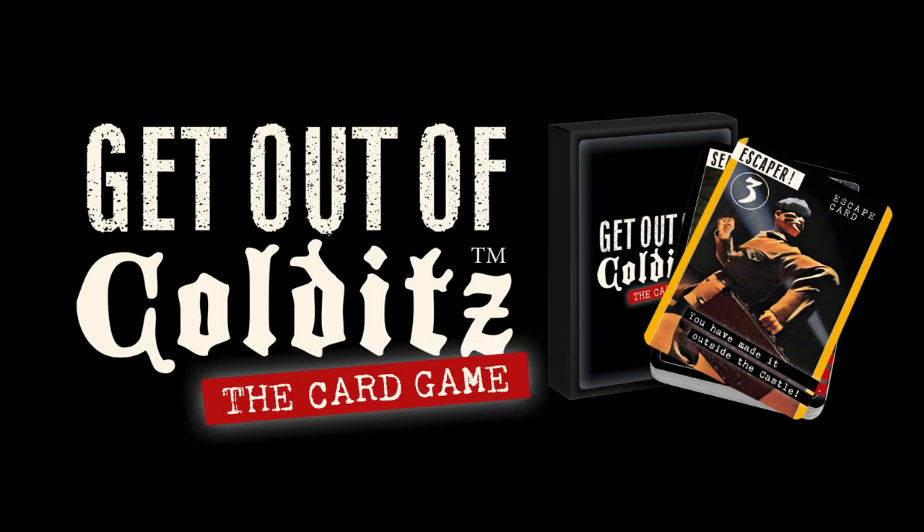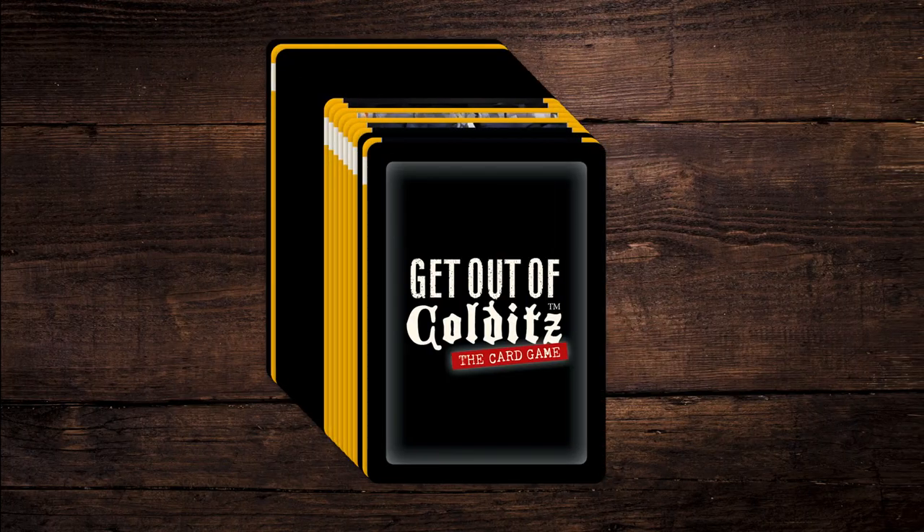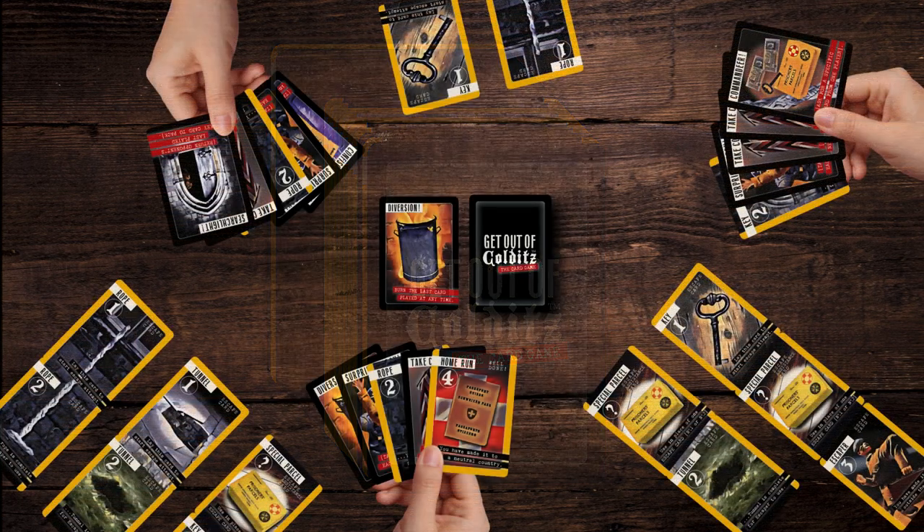You are held in Colditz Castle, a WWII German POW camp reserved for the elite of escapers and notables. The object of the game is to piece together a rope, key, or tunnel escape chain and allow an escaper a home run to freedom. The escape chain is achieved by forming a tall row of four sequential cards in front of the player. That player becomes the outright winner.